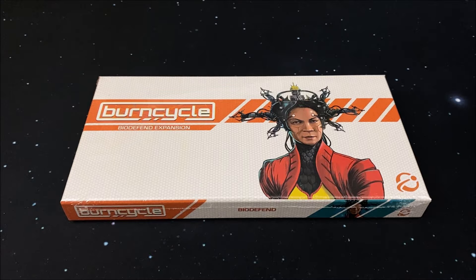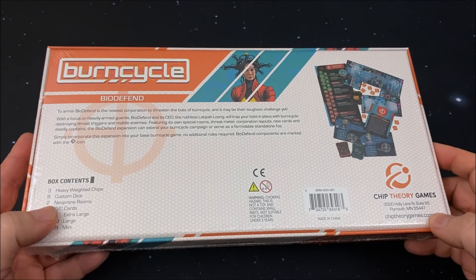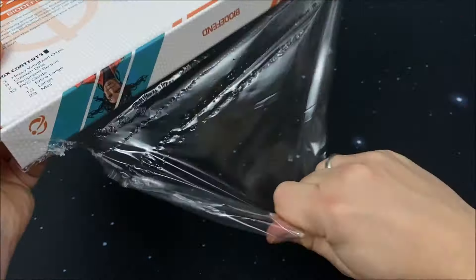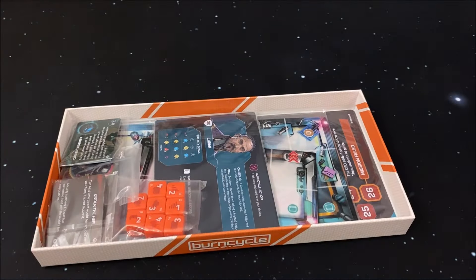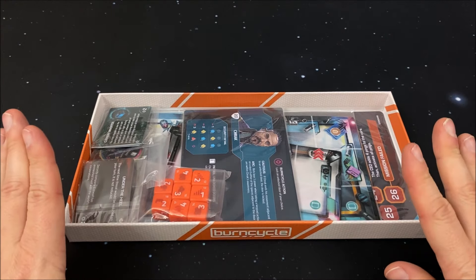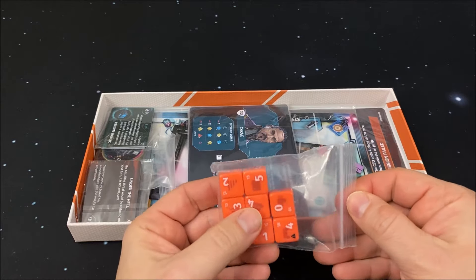Die erste größere Erweiterung: die Bio-Defend Expansion. Wenn wir auf die Rückseite schauen, sehen wir, was drin ist und warum diese Box auch so ein Format hat. Denn wir werden hier ein neues Unternehmen drin finden mit einem eigenständigen Bedrohungstrack und noch viele andere Sachen. Ich öffne jetzt die Folie und werfe einen Blick hinein. Hier gibt es auf alle Fälle mehr als nur ein neues Unternehmen. Zum Beispiel neue Würfel, die sind komplett neu.